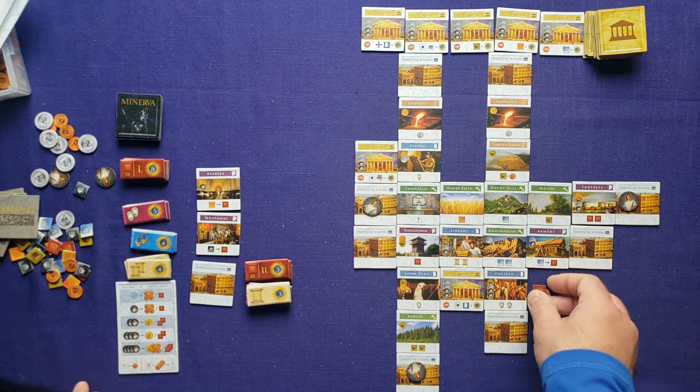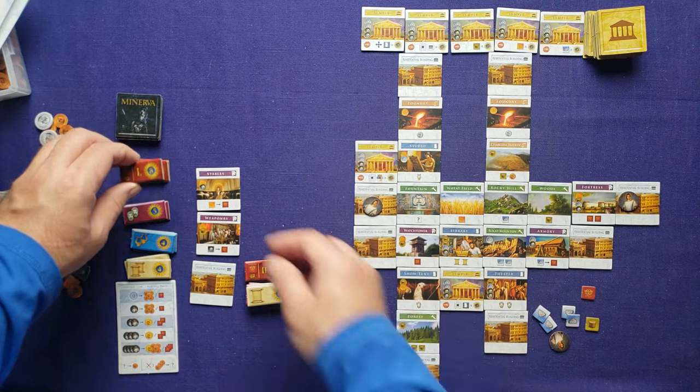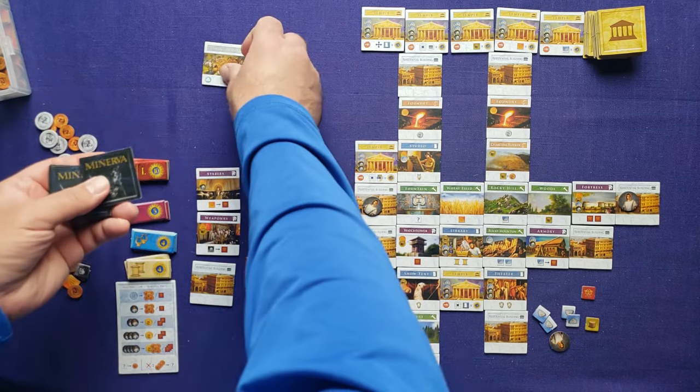We go to gain assistance — I'll spend two glory to gain an assistant for this round. Then gain glory: I have one, so I get second place for four points. Then we draw tiles until the last round token appears.